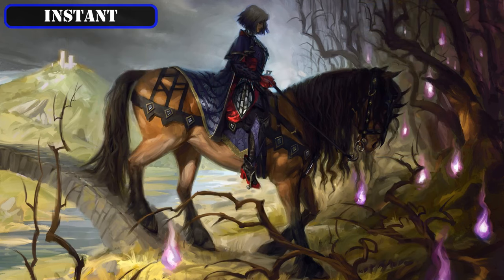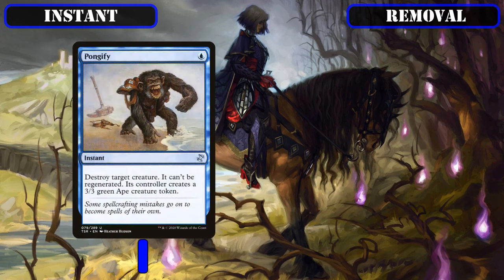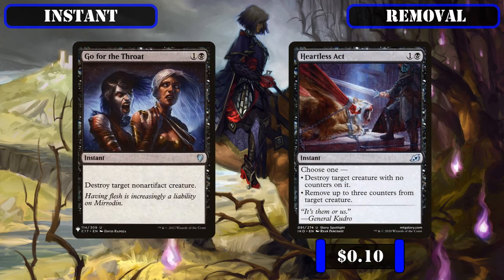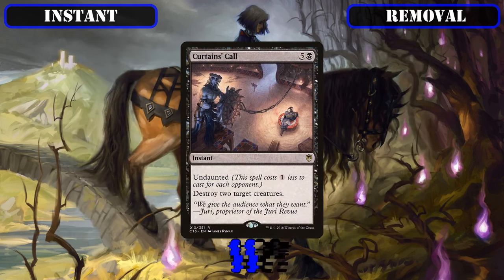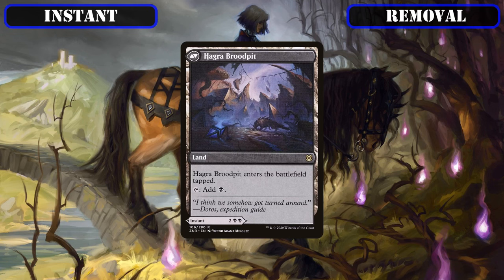With all the flash speed cantrips and draw covered, let's move on to the removal we'll be running to disrupt our opponent's plans. We have Pongify and Rapid Hybridization as dirt cheap creature removal that replaces our opponent's biggest threats with vanilla 3/3s for only a single blue mana, Gopher the Throat and Heartless Act as somewhat conditional removal, Infernal Grasp and Reality Shift as more reliable but still inexpensive removal, Curtain's Call as a typically three-mana targeted removal spell thanks to Undaunted, and Hagara Mauling as a serviceable removal spell we're mainly running thanks to the flexibility it provides by letting us play it as a land if we draw into it early.